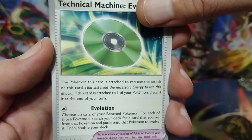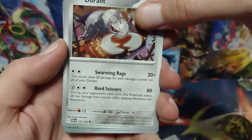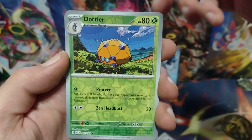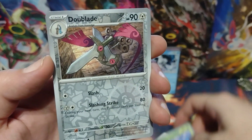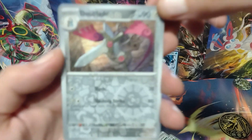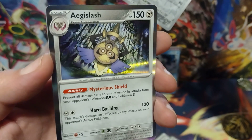Here's the Code Card. Technical Machine Evolution — it's kind of cool. And for the first — still got a Durant. And for the first Reverse Holo it is a Dotler. And for the next Reverse Holo or better it is a Reverse Holo Dual Blade. And for the Holo or better it is a Holo Angus Slash.